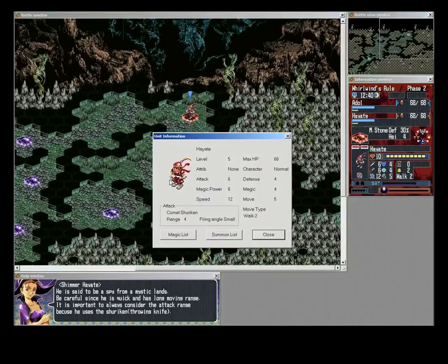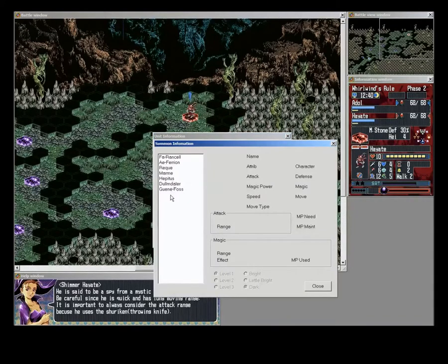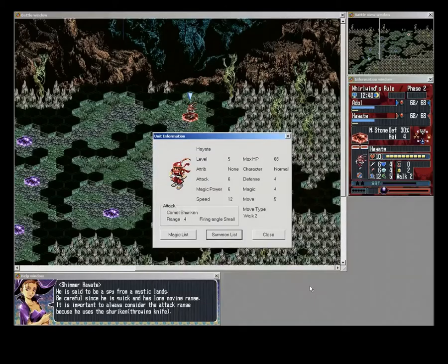Enemy master details: this guy's got a ranged attack. The firing angle's small, so he can't shoot over things, but he'll still be able to deal some damage from range.